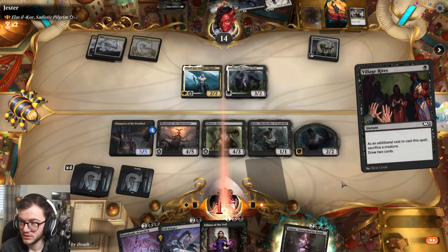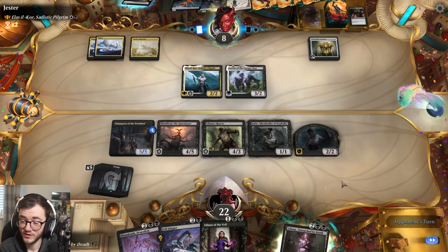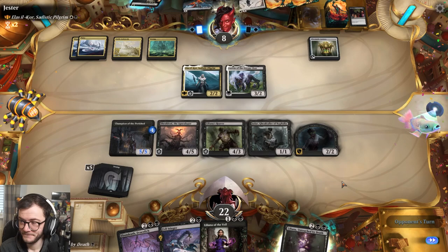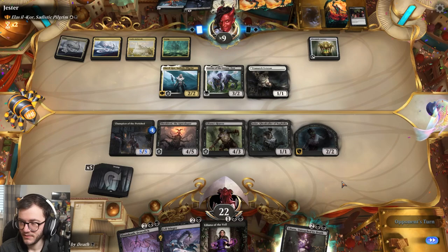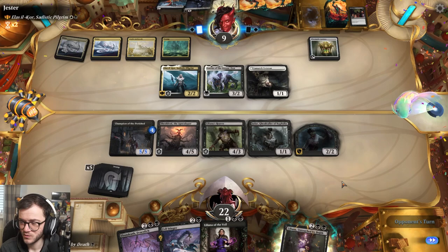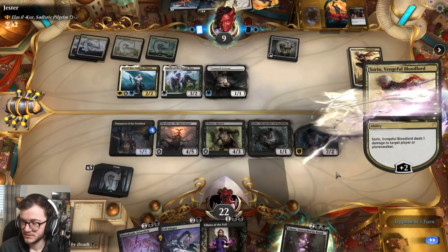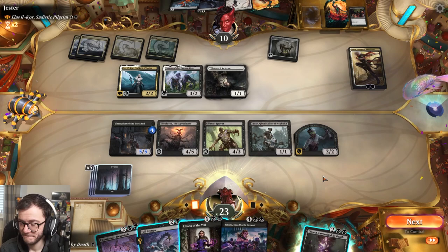Village Rites - okay, they're gonna lose four life. I think Shieldred might just kill them unless they find a way to deal with it. They can keep gaining life. Next turn I think we just swing in with Liliana's Reaver and the other creatures.